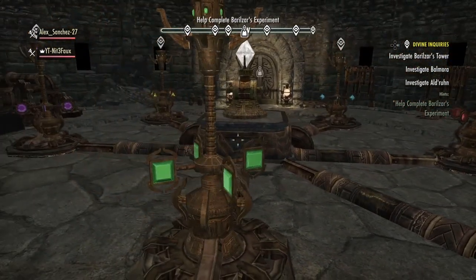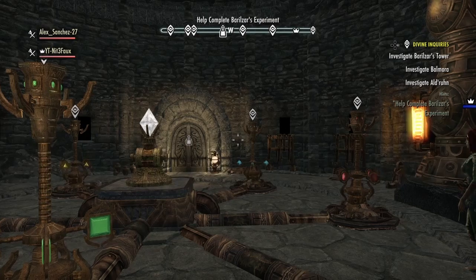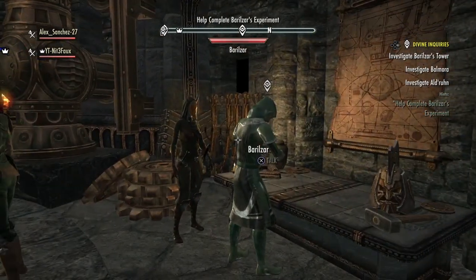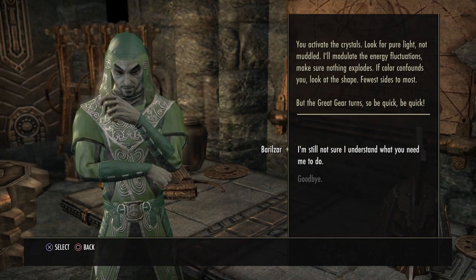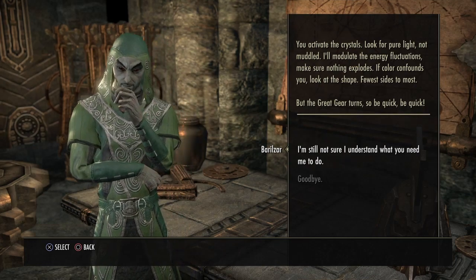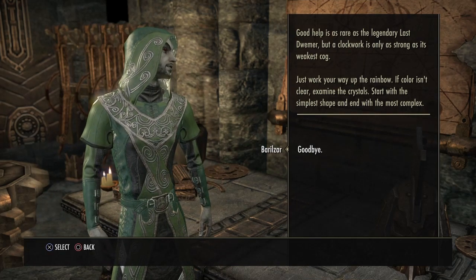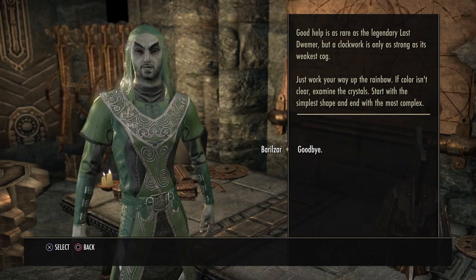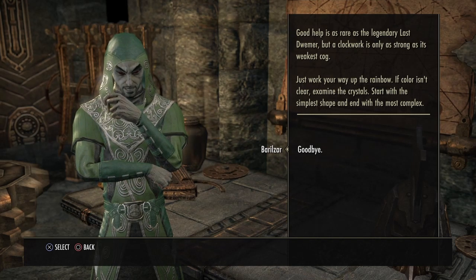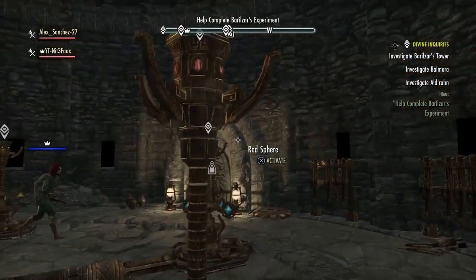What order is it supposed to go in? What lights are first? You activate the crystals — look for pure light. I'll modulate the energy fluctuations, make sure nothing explodes. If the color confounds you, look at the shape — fewest to most size. The great gear turns so be quick. Work your way up the rainbow. Examine the crystals, start with the simplest shape and end with the most complex.